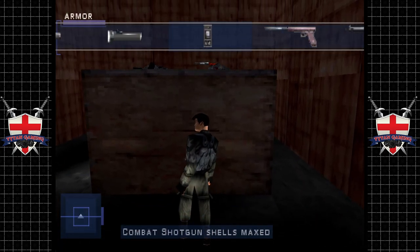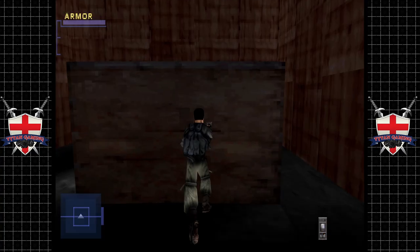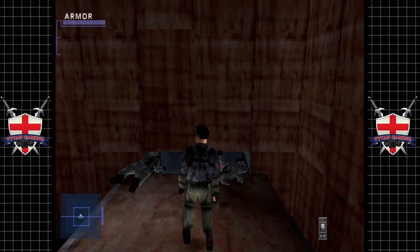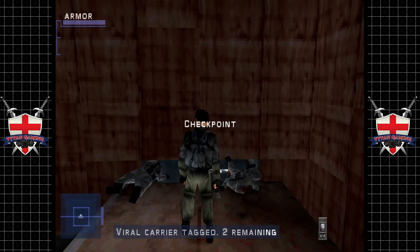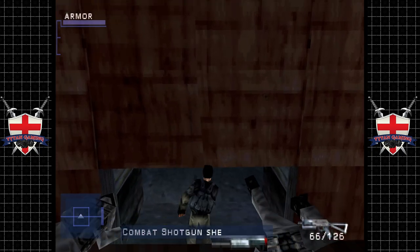If we use our super spectres we can see there's another stiff buried in here. So we'll do the honourable thing — gotta find that sweet spot. There we go. Not too shabby at all.